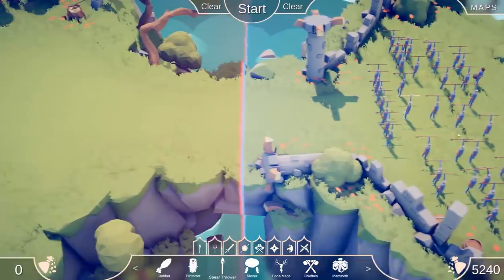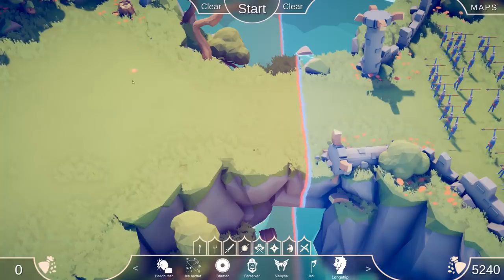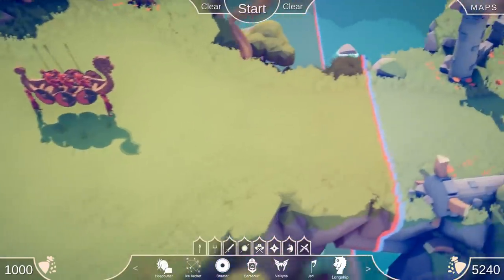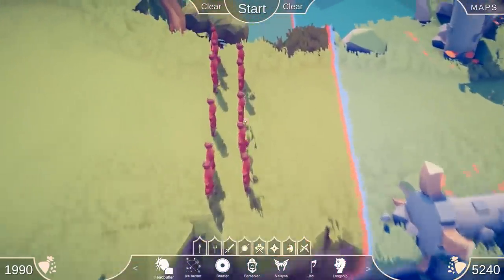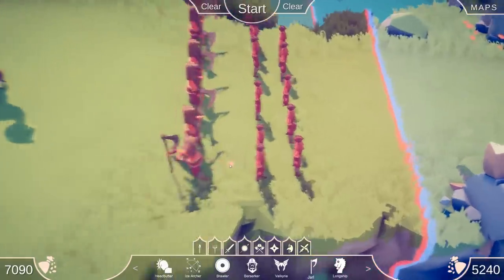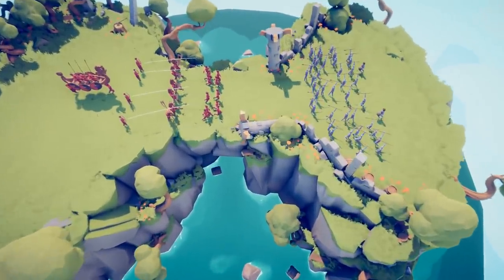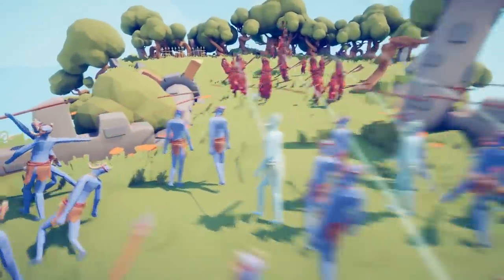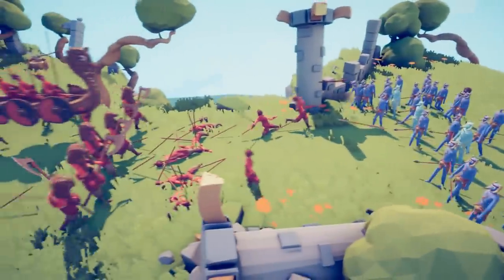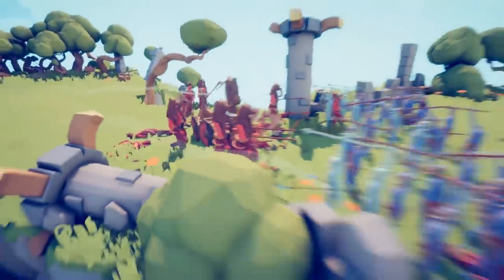Let's try a big battle with some other units. There's a Vikings or barbarian faction - there's a longship. What is that attack - maybe a ram? We got head-butters with Viking helmets that actually have a point on them. Let's get a Jarl and a line of ice archers. I'm seeing a bit of frame rate loss now - in slow-mo it looks great but speeding up makes it a bit laggy. The boat instantly went down!